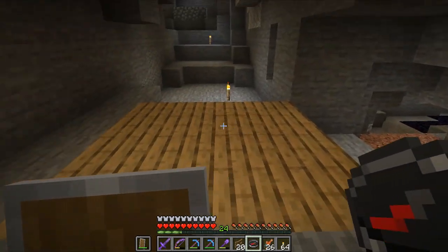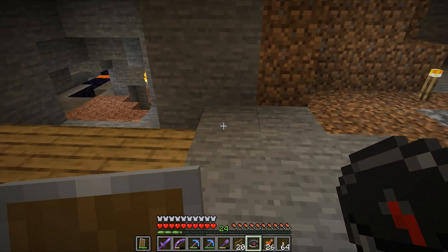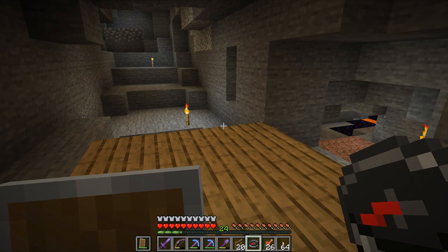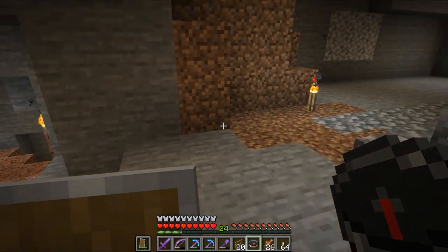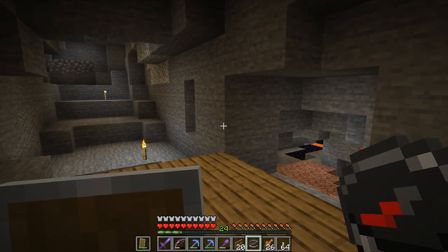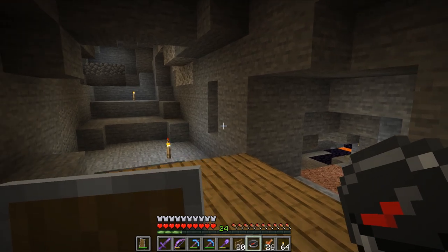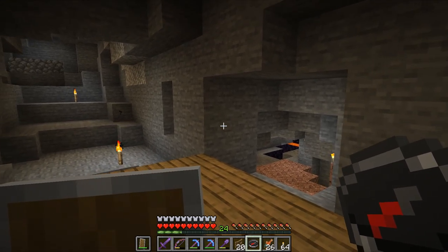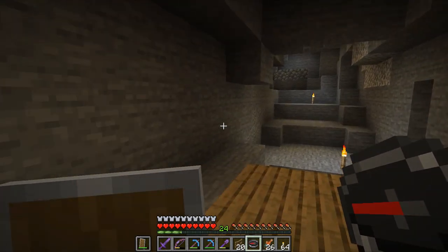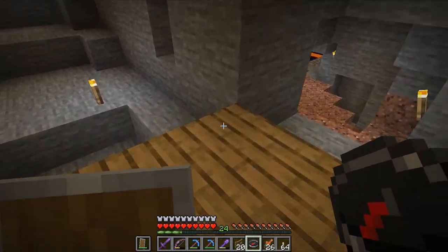The world of Minecraft is built on chunks — 16 by 16 block areas — and about 1 in 10 of those are considered slime chunks, where slime will naturally spawn below level 40 at any light level. This is particularly helpful because in natural environments slimes only spawn in swamps, and swamps at night can be quite scary with all the creepers, zombies, and skeletons. But with slime chunks, any light level means bright lights and we can control the environment perfectly.